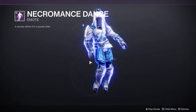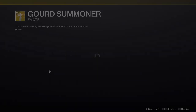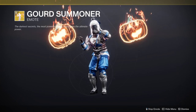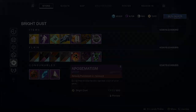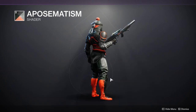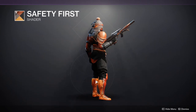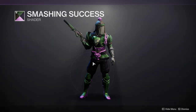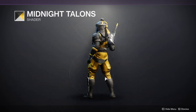Then we have the Necromancer Dance, which... I hate it. It's so stupid. And then last but not least, Gorge Summoner — I don't care. And then for shaders, we have one I'm not gonna try to say, which gives a pretty cool orange. It's actually a really cool shader, it's just that the boots are orange, which I hate. Then the Safety First — eh. Then Smashing Success — if you want to look like Joker, go ahead. And then Midnight Talons, which gives a very yellow gold look.